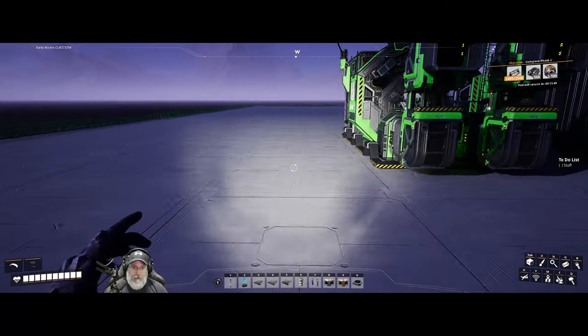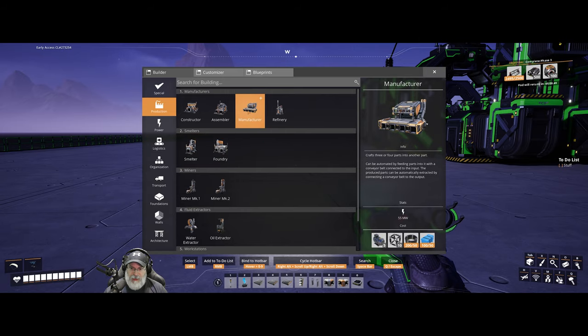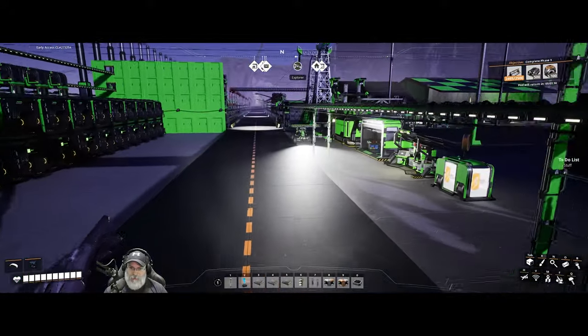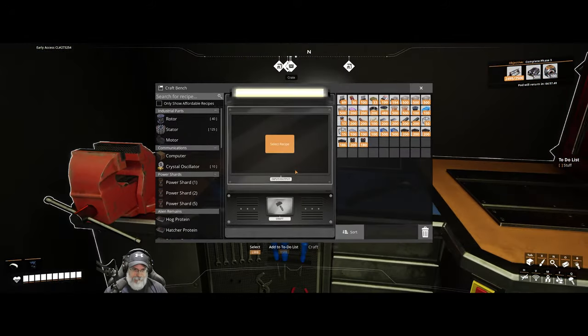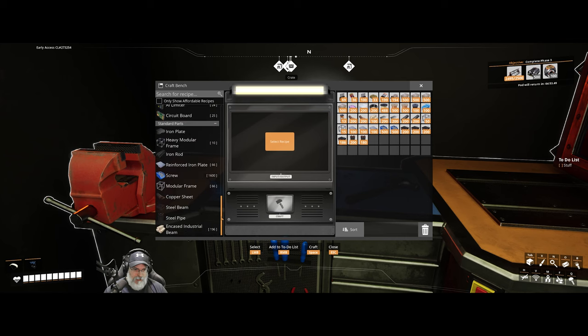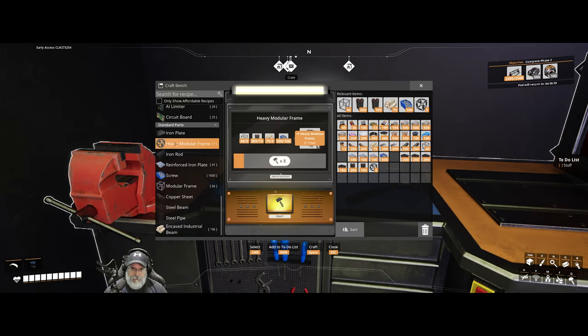Let's come down here and go to production and the manufacturer. We're going to need to make ten heavy modular frames just to make that. We can do that manually by hand — that's what my mouth is trying to say. Heavy modular frames right here. We only needed five of those — wait, no, we needed ten. My bad.